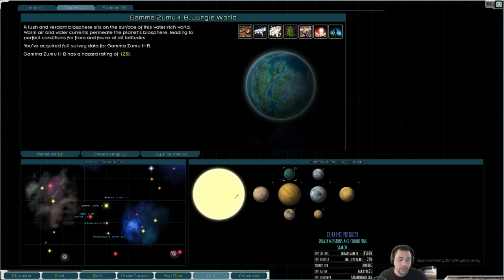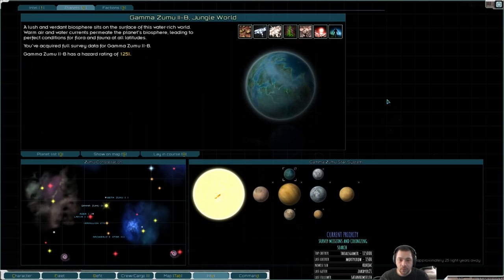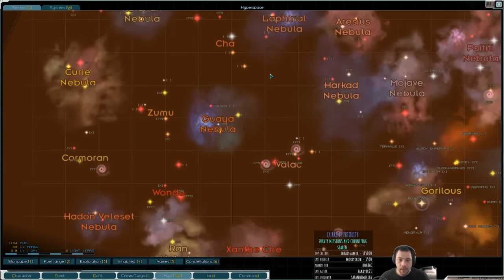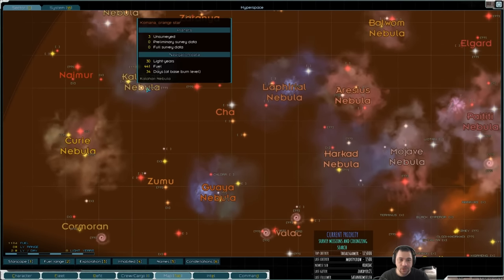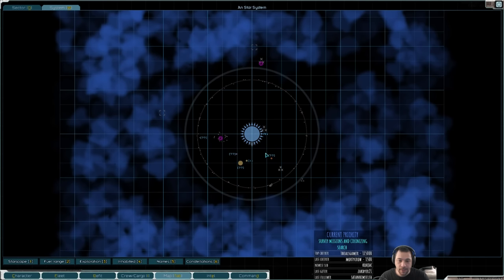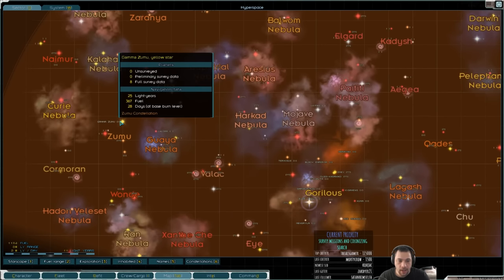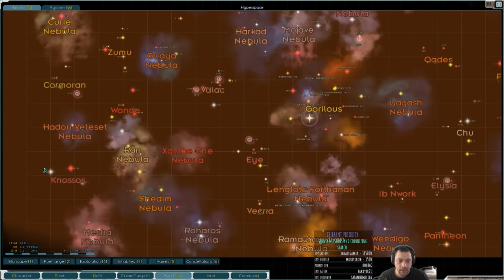The real benefit of Gamma Zumu is that it is shuntable. The shunt item — which is in the middle — allows you to add extra industries to planets, making planets really productive within 10 light years of a coronal shunt. Zumu does have the benefit of having a shunt nearby. Here in On, there is a coronal hyper shunt that, if given enough fleet strength, I could clear to give Gamma Zumu a huge coronal shunt boon to production. There is another shunt at Kestrel out west as well.